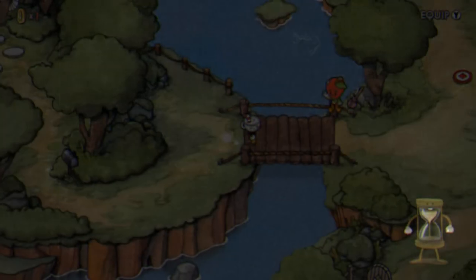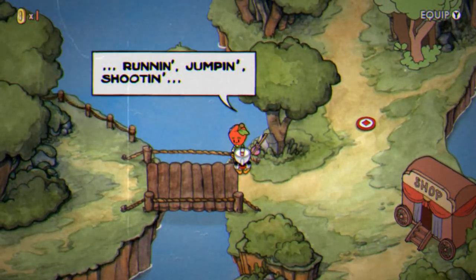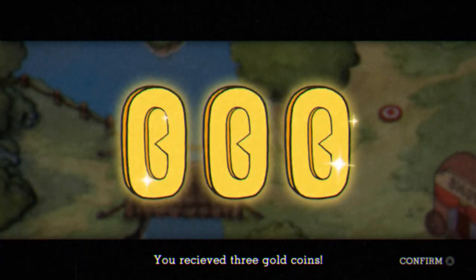On Inkwell Isle 1 you can get 3 coins by talking to this apple-headed character. This is meant to give you a boost at the beginning of the game. I recommend getting the smoke bomb charm right off the bat — it costs exactly 3 coins.